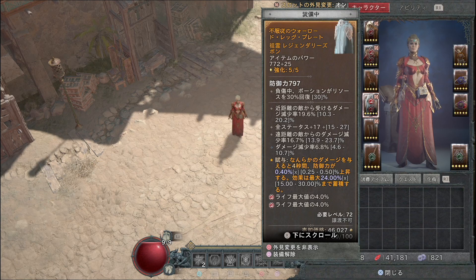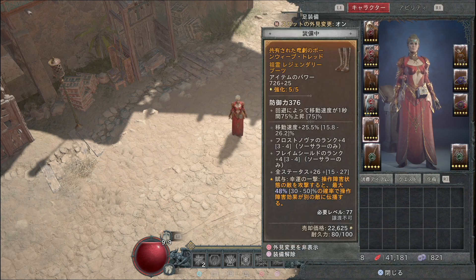炎上状態の敵からのダメージ減少率はここにも付きますので乗せてください。全ステータスもパラゴンボードのレアノード・マジックノードの条件発動に役立ちますので乗っていると良いです。次はブーツです。